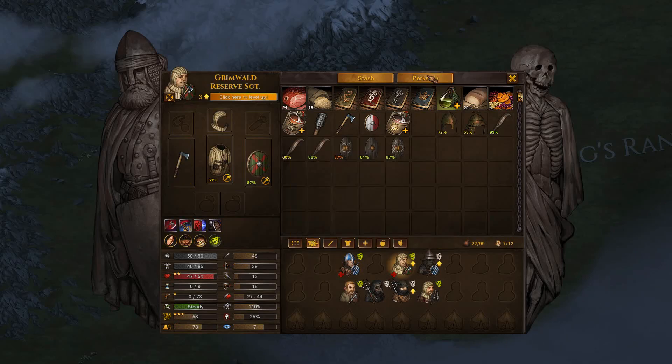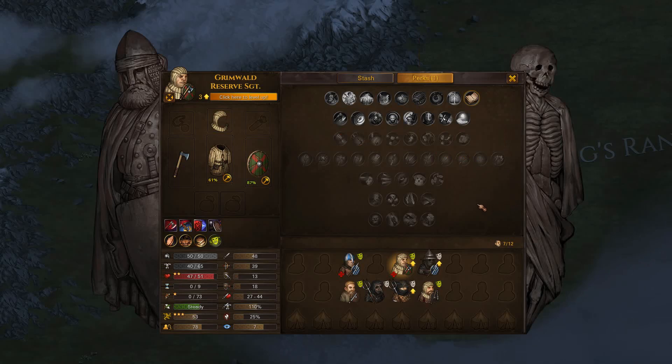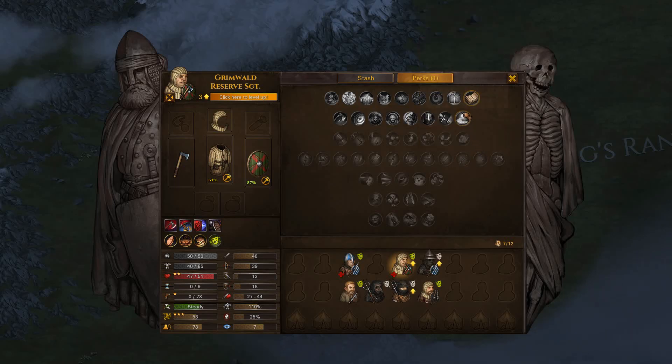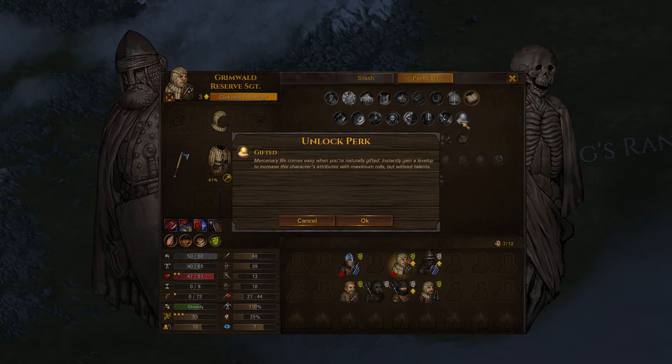We got three level ups, so let's check that first. Basically it's going to be Student and Gifted for everyone. I value Gifted quite a lot because there are not that many perks — we can use one perk point to just transform it into stats. Maybe there will be some exceptions later for exceptional recruits like sellswords or Hegenites. If they start with really high numbers then maybe I'd value a proper perk more, but for people who started with pretty garbage stats, getting the maxed roll stats is quite valuable to me. So it's going to be Gifted.